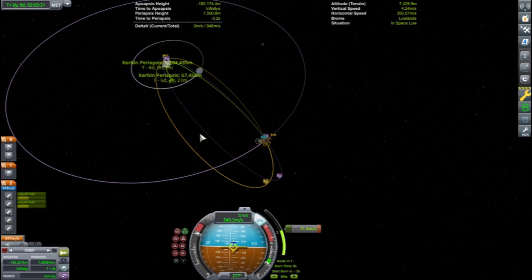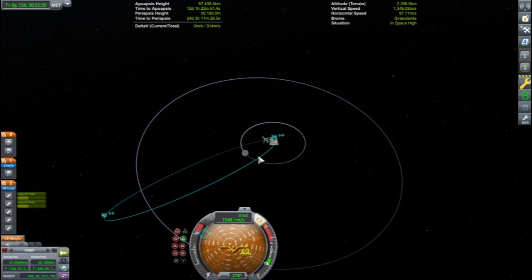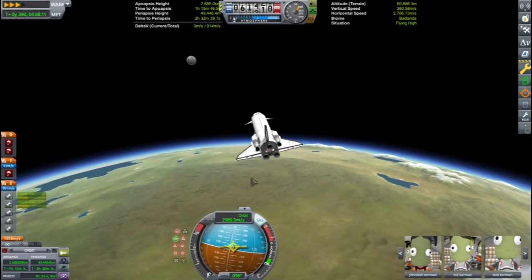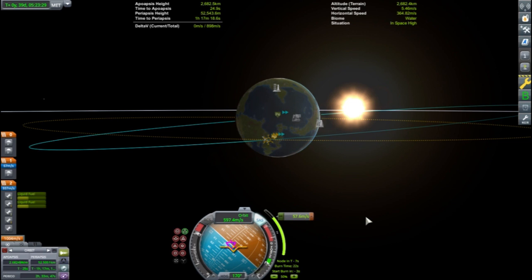Zipping past a moon like Minmus is still fun to watch, even after having done it many times. I ended up time-warping a little too far and missed my aerobraking pass on the first orbit, but I was able to get it on the second time. A little aerobraking pass will lower the apoapsis considerably and save a few hundred meters per second of delta V. Then, after lowering the apoapsis, a slight inclination change and the crew will be able to set up a deorbit burn to aim directly for the Kerbal Space Center.